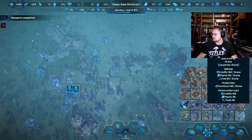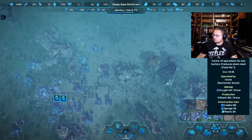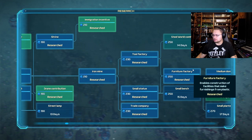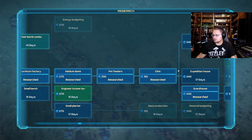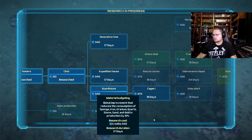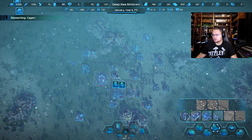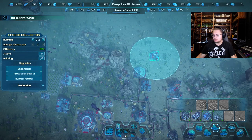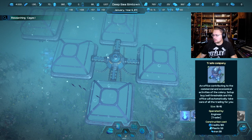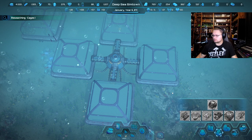Well, it's alright, we'll build ourselves our guardhouse anyway. Was it the furniture factory? Let me look at this really quick. Medium drone, pet feeders, clinic, guard house, cages. Let's try to get to subsurface base 3. What did I need the tools for? I bought a whole bunch of tools. Was it something in here? It doesn't look like it.